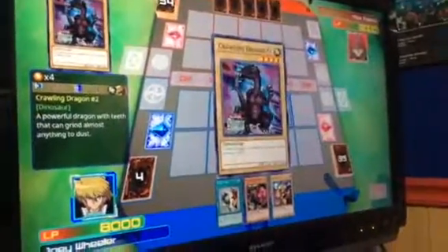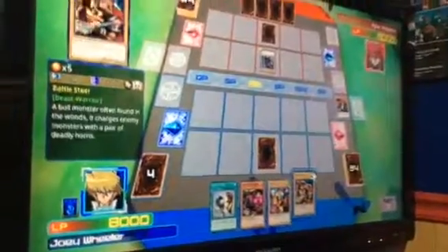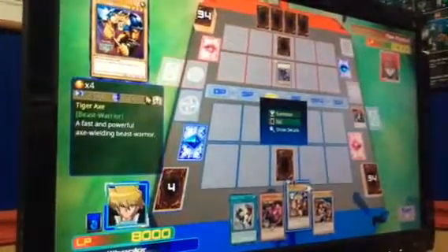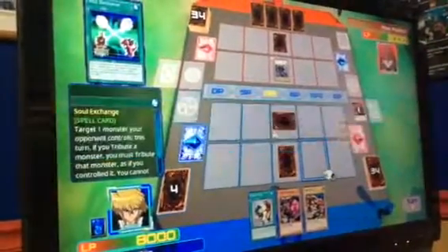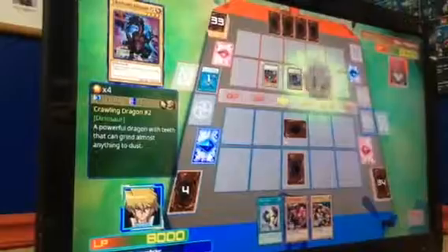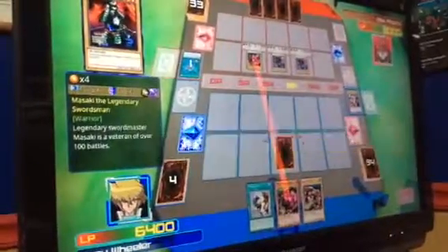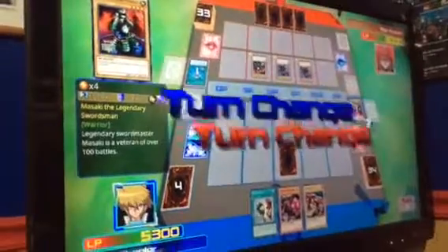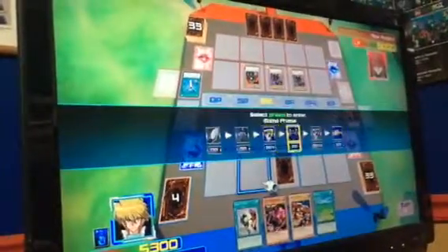I summon Dinosaur in attack mode. You are a lost wheeler. Not for long. It got you. I set my monster face down and call it ten. Monster boy, bringing back your Miyazaki. And another croping dragon. Miyazaki, you're finished. I end my turn.